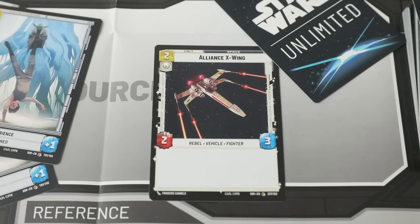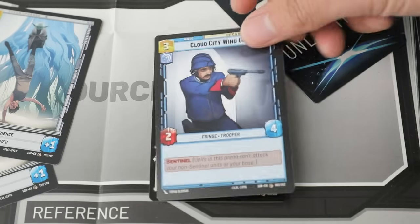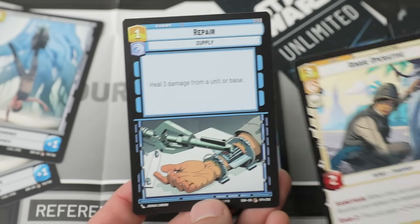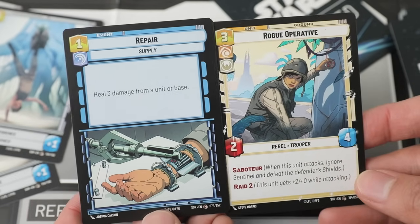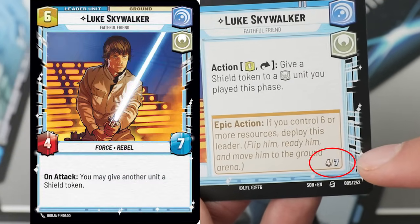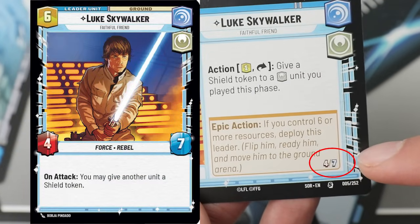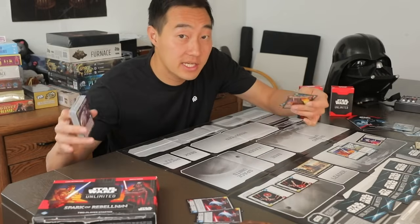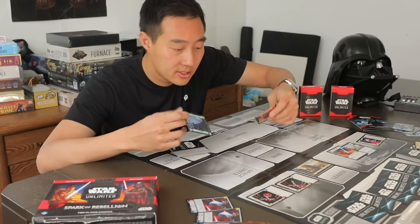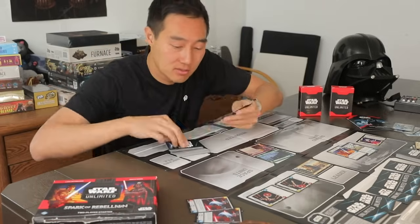Now we get to the card design, which is really easy to follow. There's distinct power, health, and cost placement. There's clear borders for each color category, and events have swapped art placements to make them stand out more. The leader's horizontal side also has their spawned stats listed, which is a convenient add. Star Wars Unlimited is also really easy to set up and teach. For setup, just take your deck, put it down, leader, base, draw six cards — you're already playing the game.